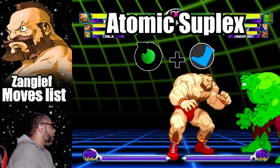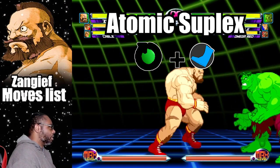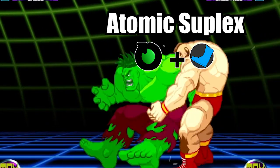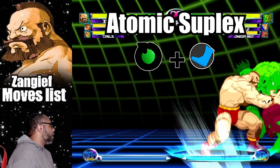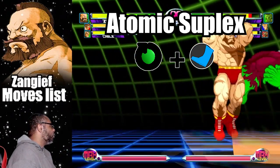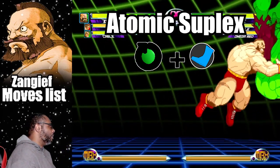To do the Atomic Suplex, do the same command but be very close to the opponent. Zangief will do a German suplex into a suplex. While the Atomic Suplex does more damage than the Running Powerbomb, I like the Powerbomb a bit more.